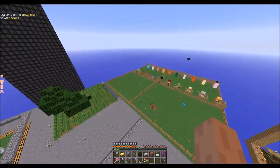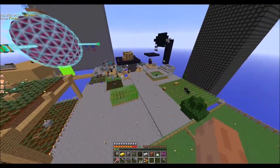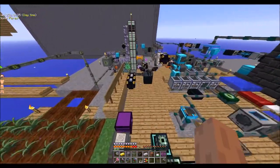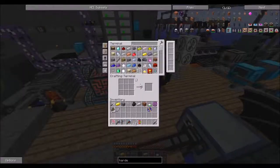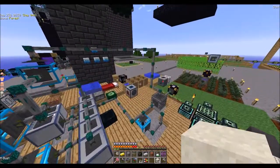We really need a pork chop. I could kill a cow for a cooked steak, but I don't really want to. We can do a brick — let's get the clay again.